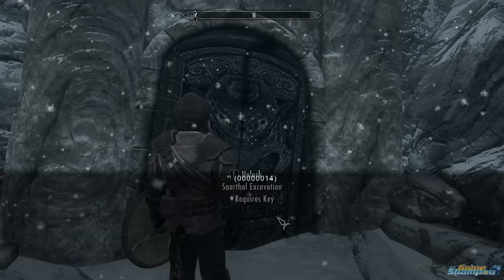Open the console by pressing tilde and type in: player.moveTo 0001BB27, then press Enter.